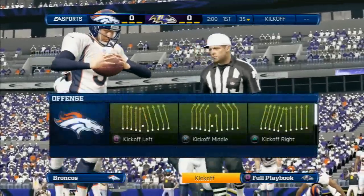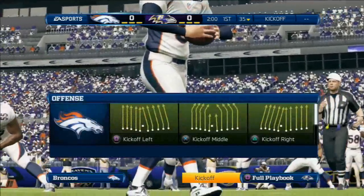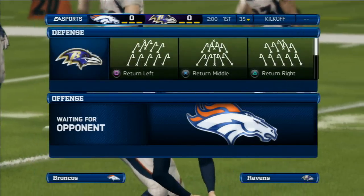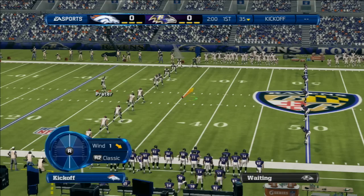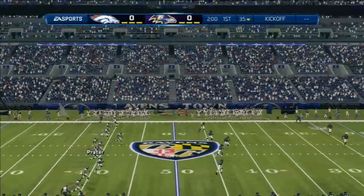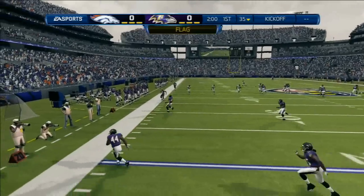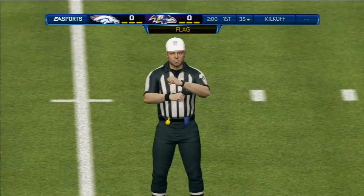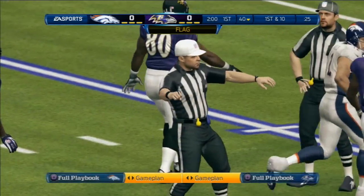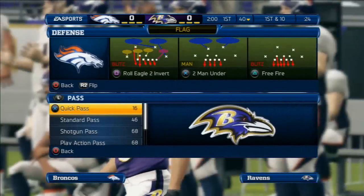All right, so let's head down to the field now. It looks like kickoff is moments away. Matt Prater is ready to run up and kick this football. We've got a flag — nothing a coach hates more than giving them great field position with a kick out of bounds.